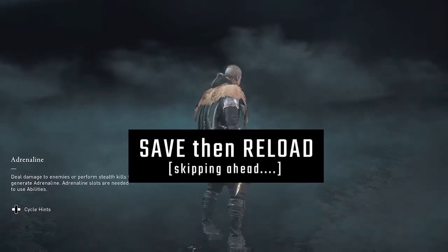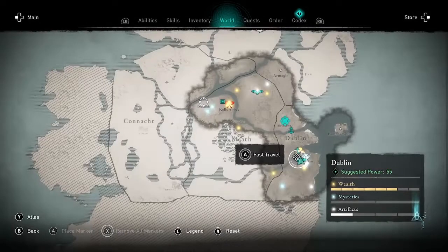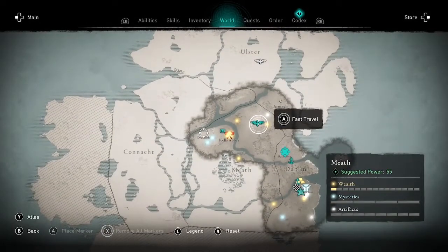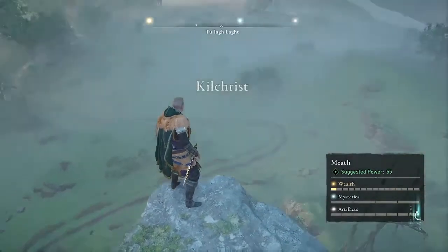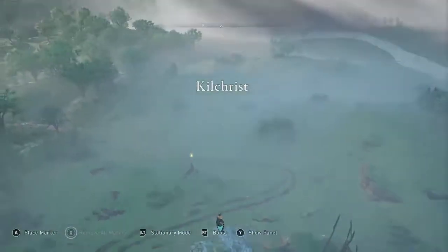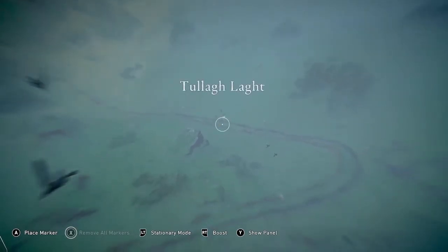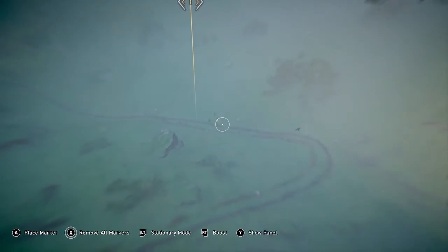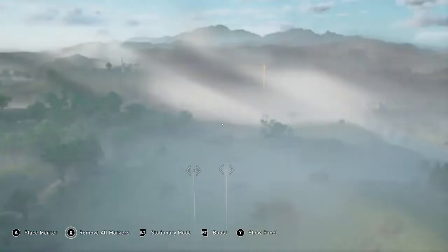Save and then reload the save you just made. I'm going to skip the loading screen here, and then fast travel back to the location where you just killed that patrol, and you will see that they respawn. I'm going to use my raven, and there is the patrol carrying the wealth in pretty much the exact same spot as before. I've done this a couple of times and it always seems to be really close to this location, but it's not guaranteed — it can vary from game to game.